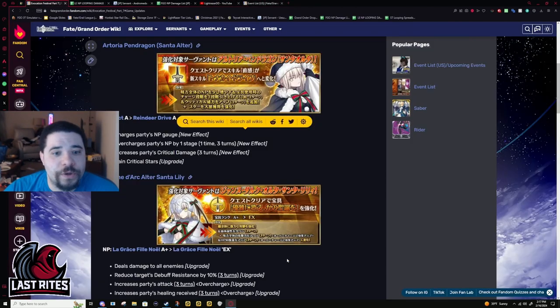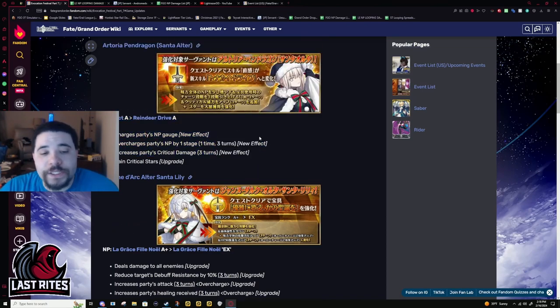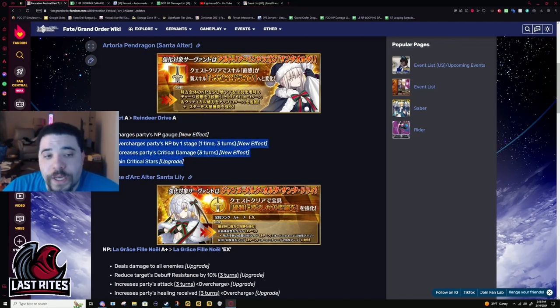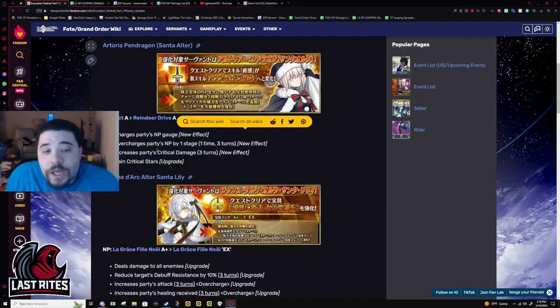I want to go through my reasoning real quick. The reason Santa Altar went from Don't Use to Niche is because of the overcharge part. The battery is nice, the upgrade from 15 stars to 30 is really nice, and Party Crit Damage Up — all this is good stuff to have, but it definitely depends on what unit you are bringing. She only has the 10% battery, she is not doing any kind of farming, and you're stuck on double Oberon.